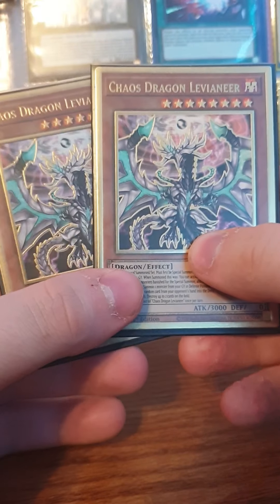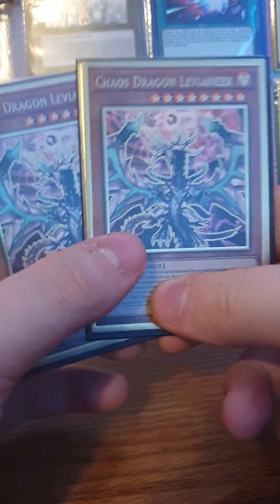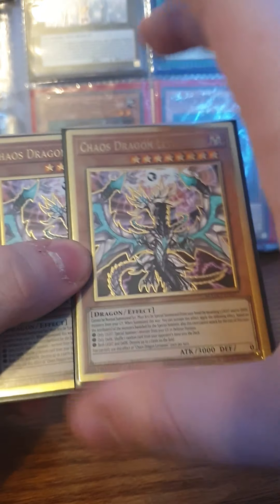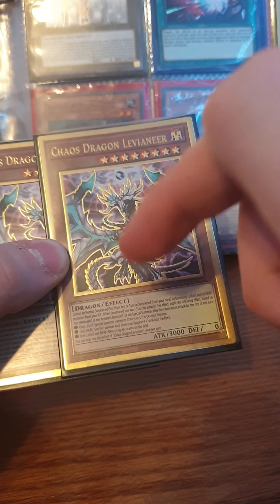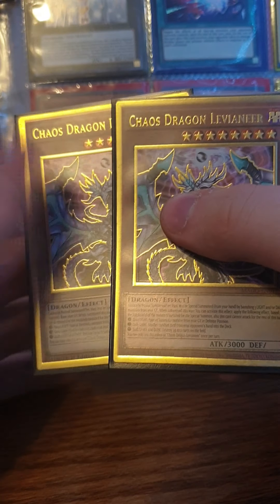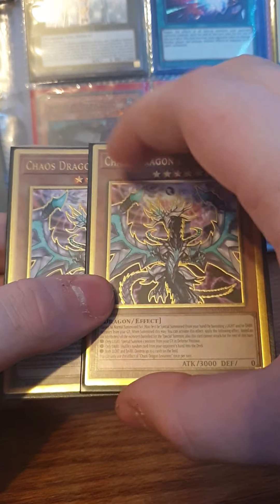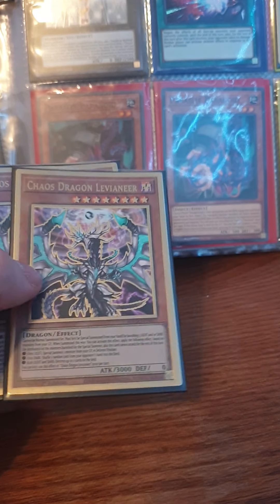For the last two support monsters, I play two Chaos Dragon Levianeer. This is a really good card. You have DARK and LIGHT monsters in this deck, so you can special summon him by banishing LIGHT and DARK monsters. He has 3000 ATK and can remove cards from the field — basically a board wipe. He can't attack that turn, but Cyber Dragon always has attackers at the ready.